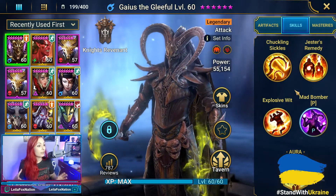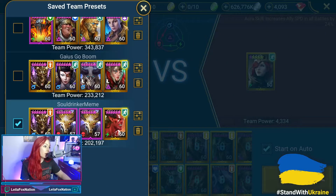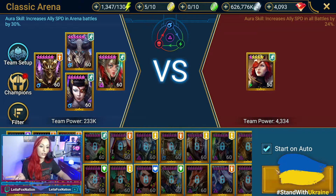Now that we've checked out his kit, let's hop into arena and check out some of the teams. Mullet has two teams featuring Gaius. The first is called Gaius Goes Boom, which is Gaius, Lady Kimmy, Kymar, and Arbiter. The second team is the Soul Drinker meme — Gaius, two Soul Drinkers, and Lord Cesar. The normal meme is supposed to be three Soul Drinkers, but Mullet only has two, so he's been improvising.